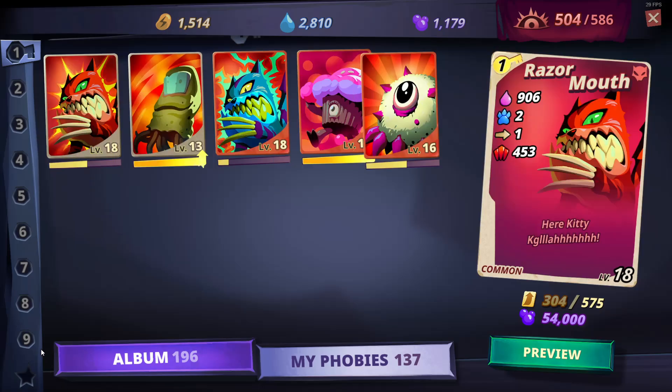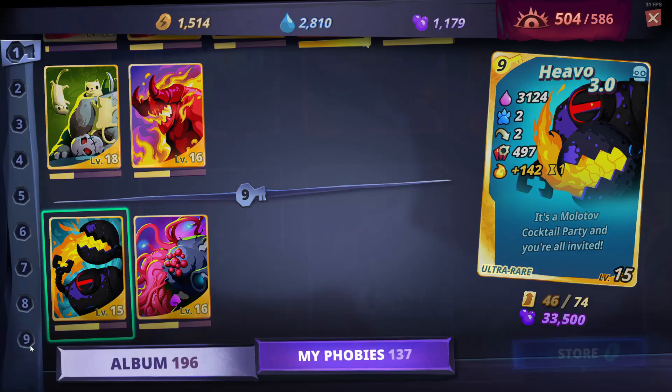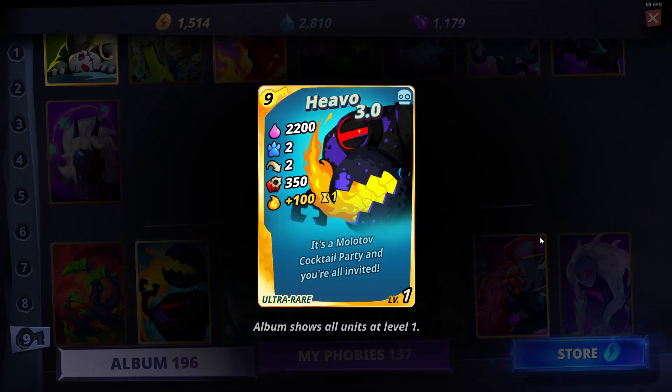I can just show it in my collection in case anyone hasn't seen it before. This is Hevo 3.0 — let's do the level 1 version. It is a very large phobia for 9 keys, the highest cost you can get. It has a lot of health, 2 movement, 2 range, and 350 attack damage on an AoE attack that deals 100% AoE to all enemies hit around and including the target. And then you also light them all on fire, which is pretty powerful.